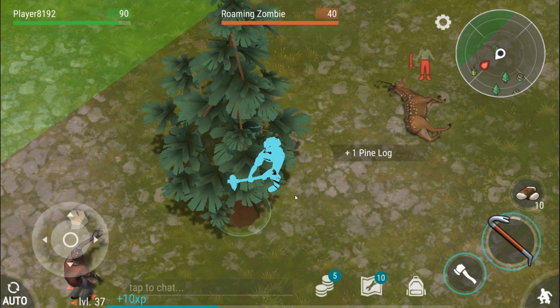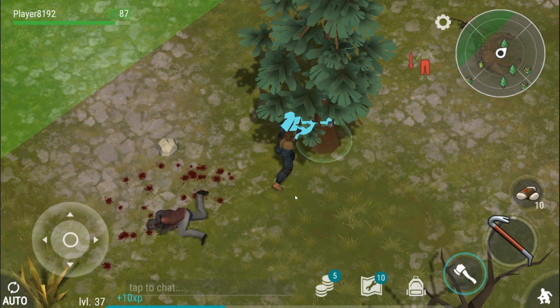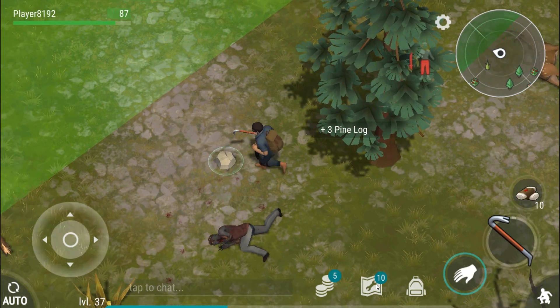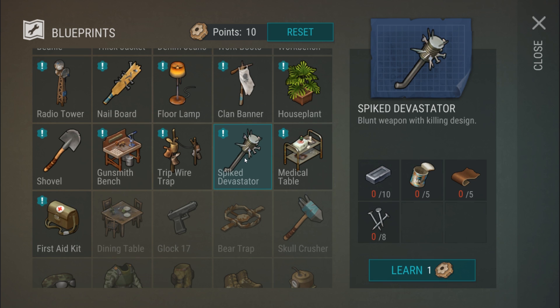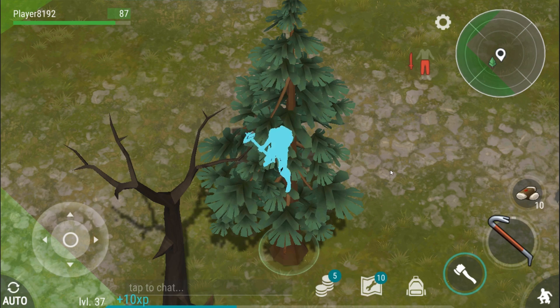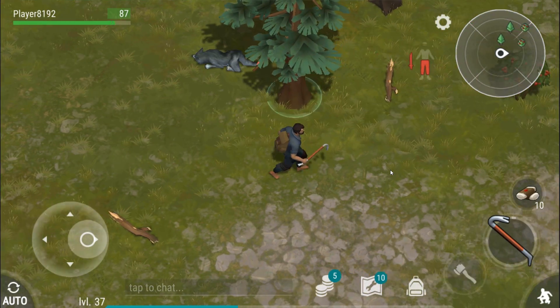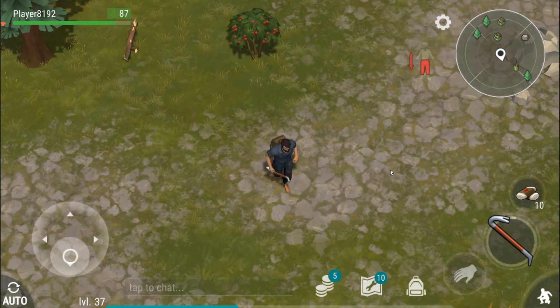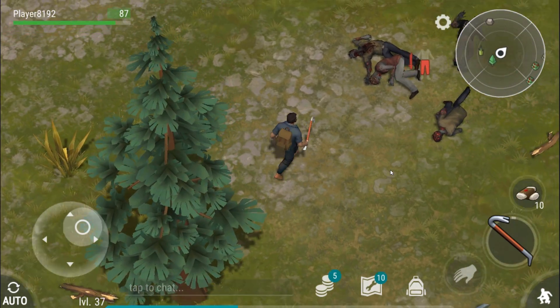Long story short there's a lot of work but it all worked out and I'm very happy. So let's see what level I am — I got this last level off camera. When we get back to work we are going to make the spiked devastator and the medical table, and then we're also going to open up that weapons crate. Before I farm off camera, I want to check out the loot boxes in this area.